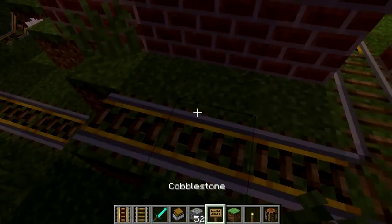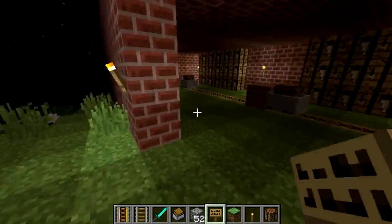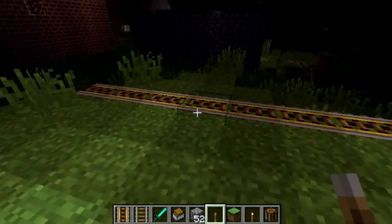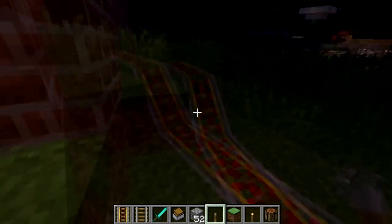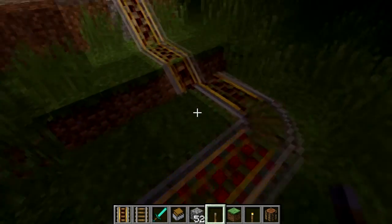Pretty much all done with the route to Cow's Woods. They probably want it to get here fast, so that's why I'm putting down all these power rails.